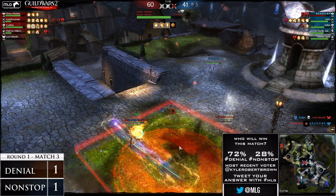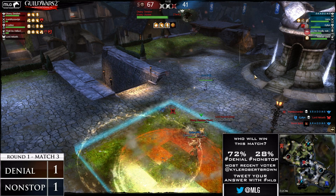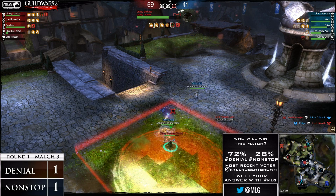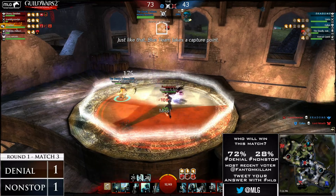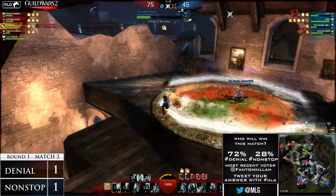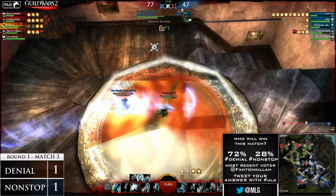It looks like Denchi is the only one here on Mansion for Denial. They do have the lead - 67 points to 41 in the favor of Denial. And over there in mid, you actually have Freilina slowly wearing down Nadira. Freilina - Guardians don't really have that high consistent damage, but with all their healing as well as their burning condition damage, usually in long drawn-out fights they can apply pressure. And that's what we're seeing right here. If Freilina is able to knock him off a couple more times, he should be able to get the full cap.